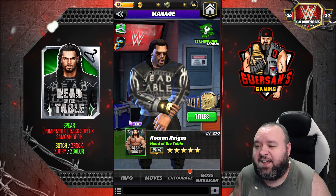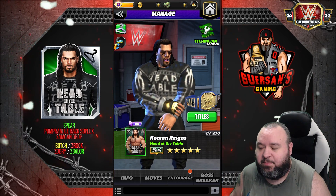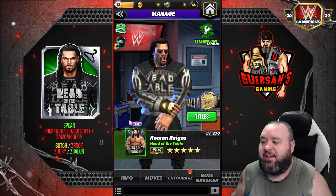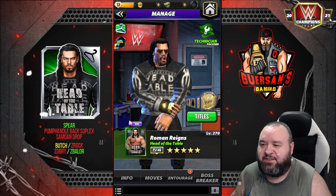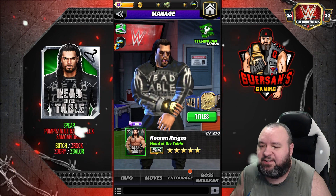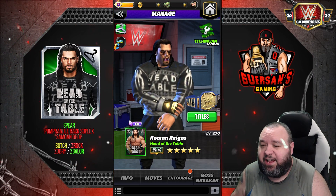Hello champions, we got another character guide to do. This time it is Roman Reigns, Head of the Table, also with the Christmas gear — the ugly sweater. He's a technician, and have a look at five-star gold. Obviously, as you can see, there's a little bit of an issue with the character model right now — kind of has a melted face. He's a pretty good character to begin with, a top character anyway on his own.